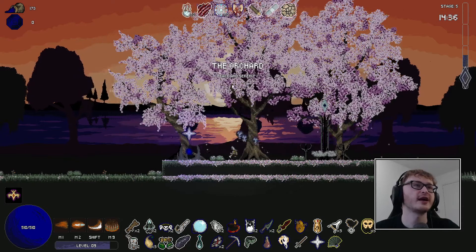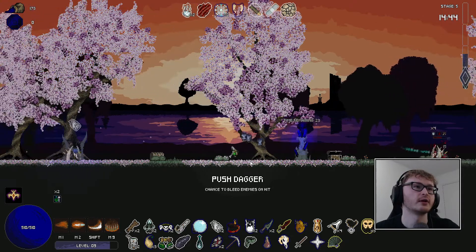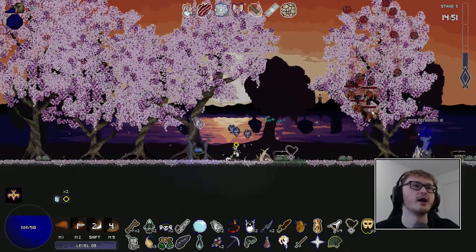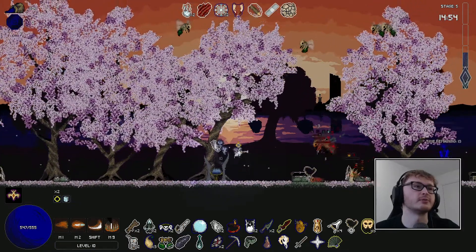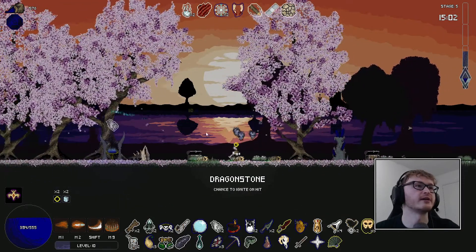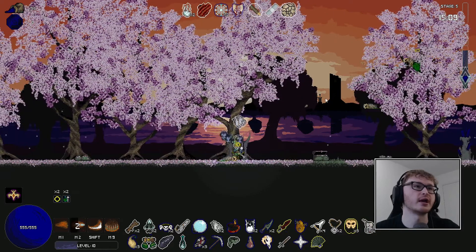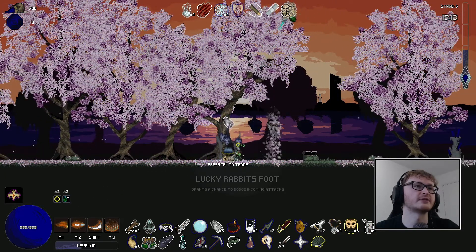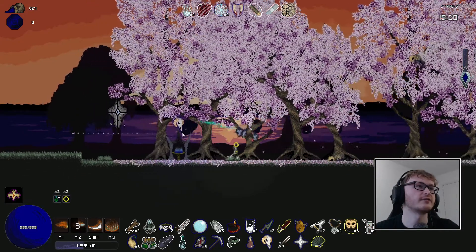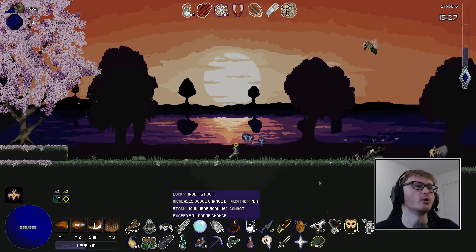I wonder if all these stages have names - the stage is called The Orchard, which makes sense with dryads and everything spawning. The enemies are birds! I was wondering why I couldn't see them, and they just did a lot of damage from the sky. I'm really hoping our spirits will help here because I'm struggling to hit them myself. And I think that's them all dead already - there's a lot of flying enemies here compared to previous runs. What I'm thinking is, is this a trade post? Yes, this is a trade post.